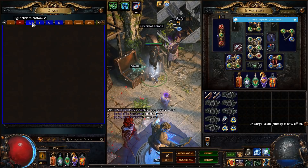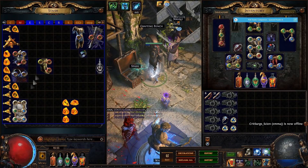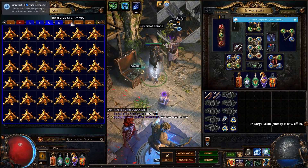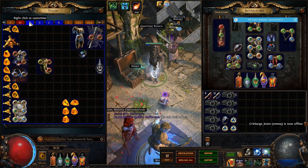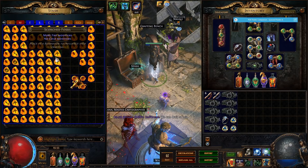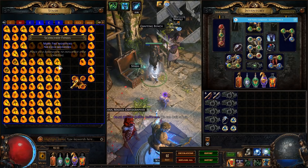As you can see, this one is a 3-socket one and then we also have 1-socket ones here. I have a 4-socket one somewhere too. They decide how many fossils you can fit in them. The fossils are basically deciding what outcomes can happen — the chances of different outcomes.